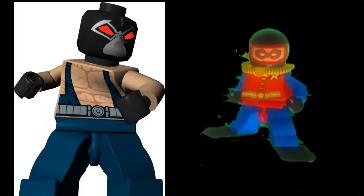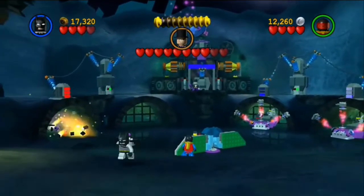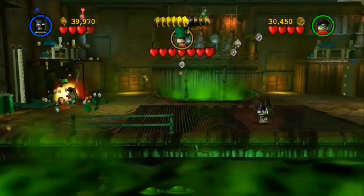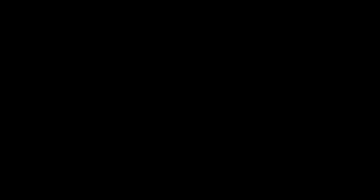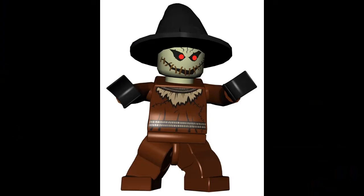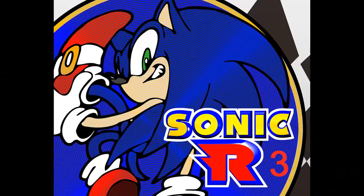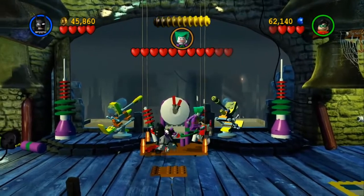Bane has super strength and toxic immunity — that's it. Killer Croc is basically Bane's abilities but with the Robin wetsuit. The Penguin can glide and deploy little penguin bomb boys that waddle around before exploding. Mad Hatter can wield a weapon and fly with his propeller hat. Harley Quinn has seduction — she's in a jester outfit, so you're being seduced by a clown. Scarecrow has mind control. And lastly, the Joker can activate Joker machines to turn on special stuff, wield guns, and is immune to toxins.